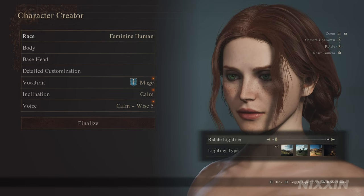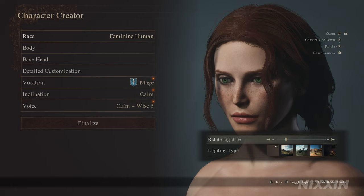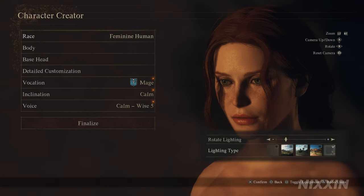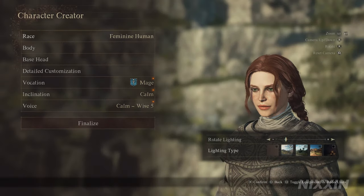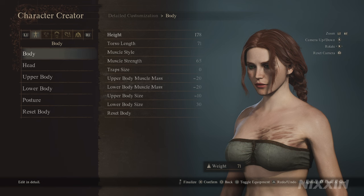Hello gamers, welcome back. If you're looking for a good mage companion, or even an inspiration for your own magic playthrough, I have a good character suggestion for you. Today I will be making the Temerian Sorceress, Triss Marigold of Maribor. Now let's get into the details.